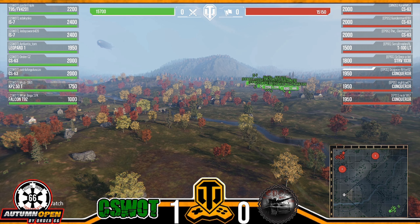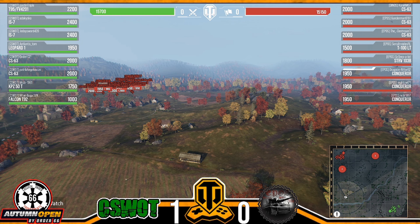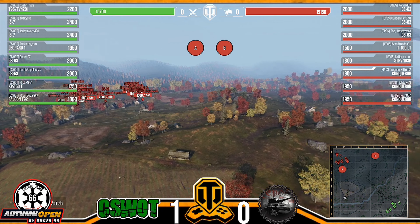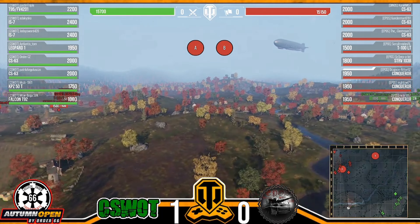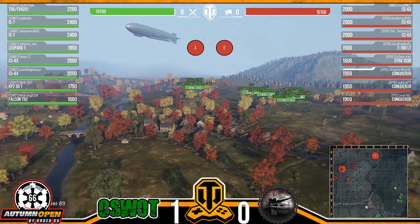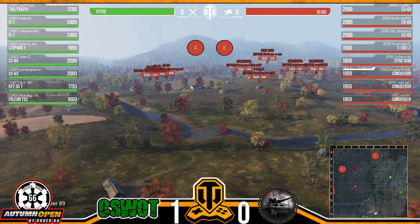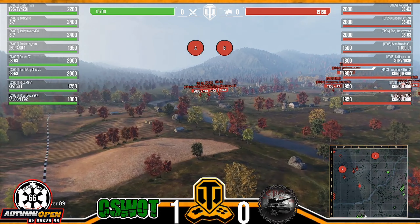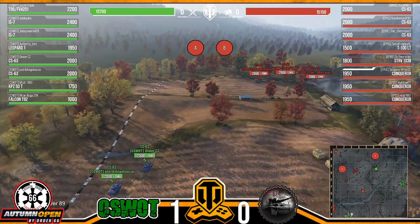I like the IS7 on this map — it has good speed and mobility, and there are a lot of little cubby holes it can hold down. IS7 is still a comp go-to tier ten heavy. It looks like a hit point advantage over to CS What of about 550 hit points. EPOS is getting very aggressive with those CS63s. The 63s are going to leverage on CS What — they'll have to be careful. We're going to get a nice little med fight.